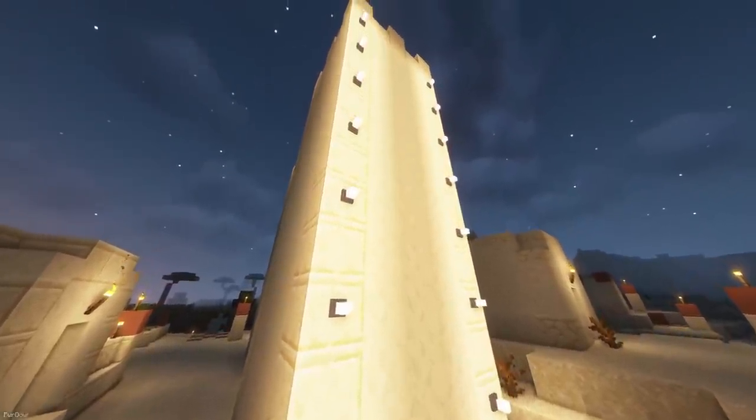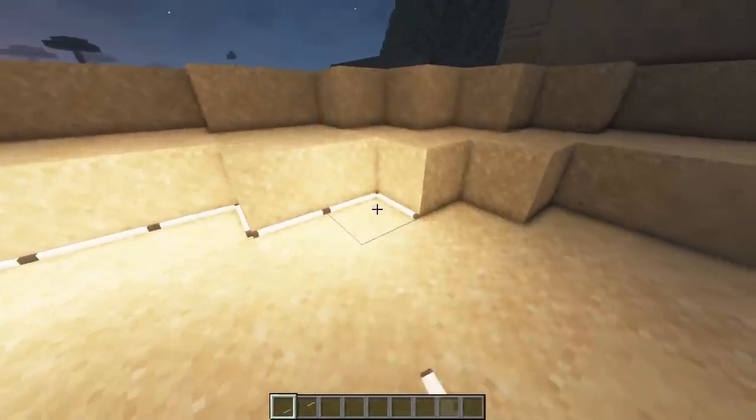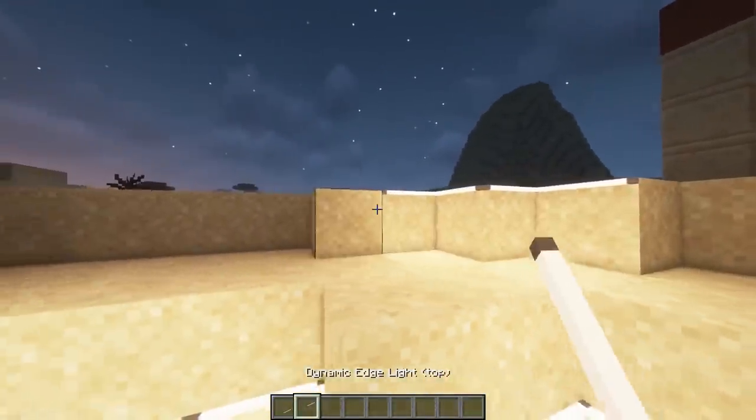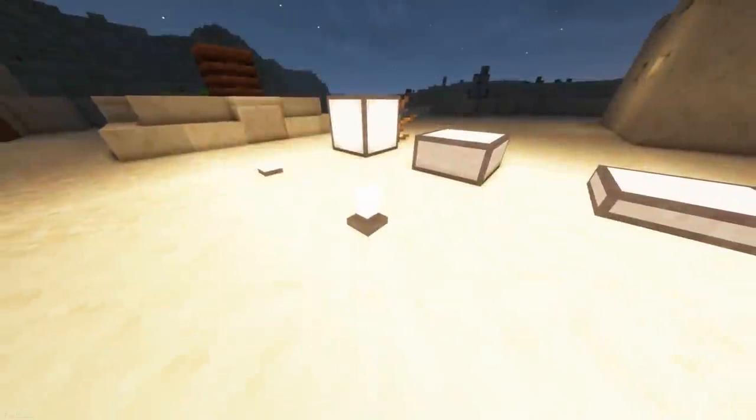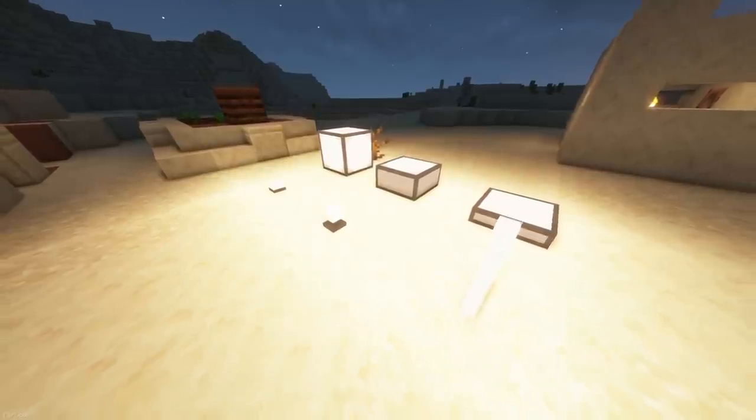Simply Light adds lots of new lights to Minecraft, which should look great in your builds. My favorites are the Dynamic Edge Lights, which can wrap around the top or bottom of blocks nicely, but you can also find light fixtures, rods, panels and slabs. The lights in this mod can only be white.